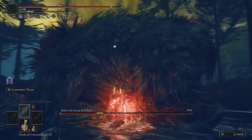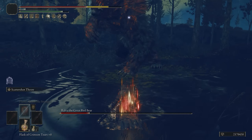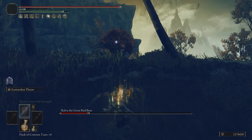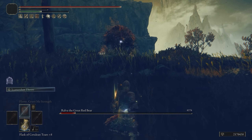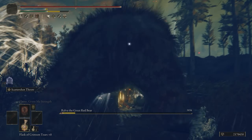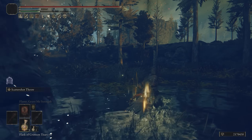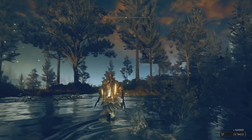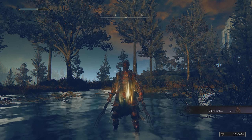The Claws themselves have insanely high DPS if you can get in some successive hits as well. We're going to continue taking on this bear with the Claws of Night. I recommend mainly using the Ash of War — you see the range there — and we're actually able to stun the bear surprisingly with the Ash of War too, which is very convenient when facing rune bears because typically they're pretty tough. That's one bear down. I really enjoy Scatter Shot Throw — it's awesome.